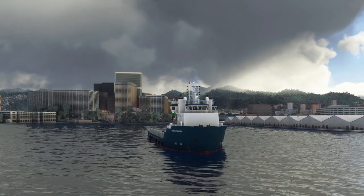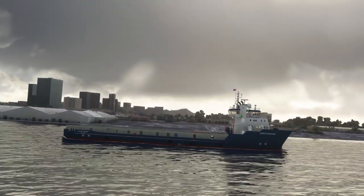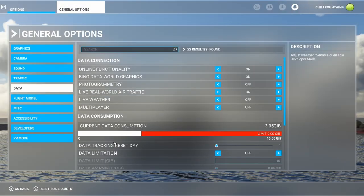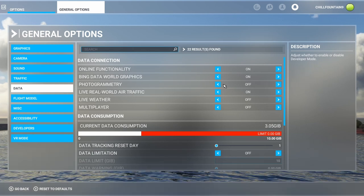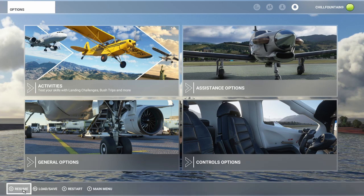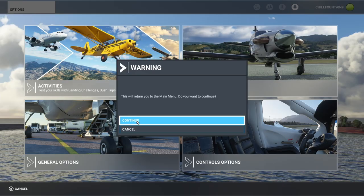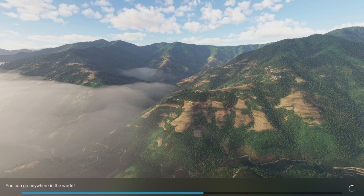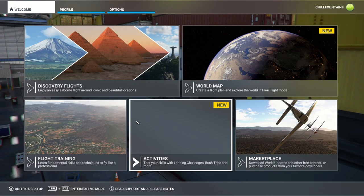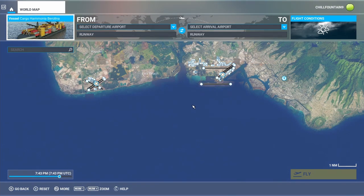One thing you can do is go into General Options and turn photogrammetry off if needed. When you're flying above, photogrammetry looks fine, but ships get you up close and personal to trees, buildings, and islands. Sometimes photogrammetry morphs and stretches real elements, so if that's the case just turn it off and you'll have beautiful scenery as you get close to objects.